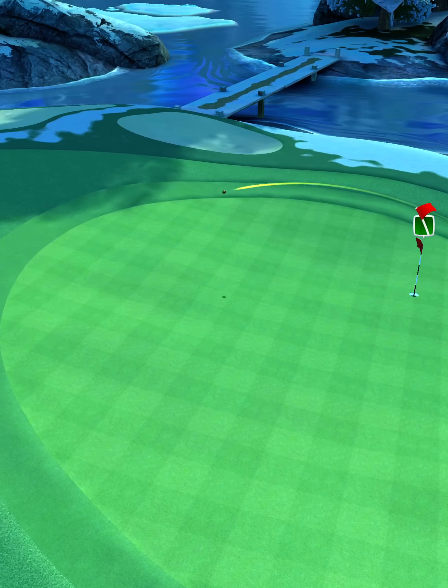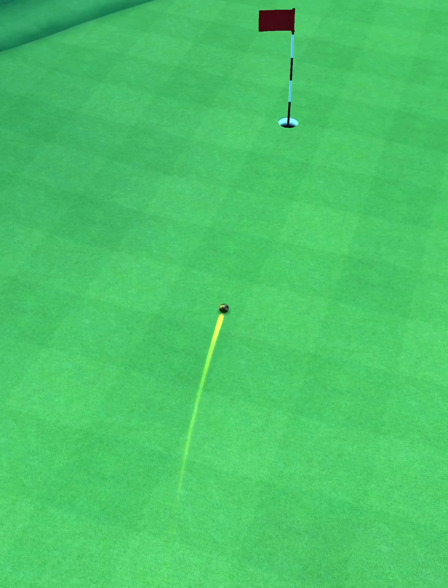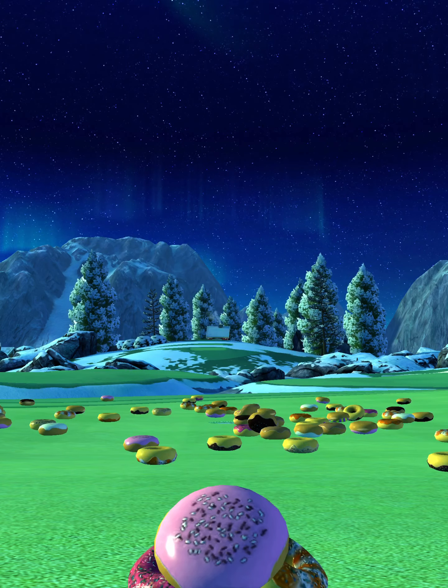When we hit perfect, the ball's going to land on the green, bounce up towards the back, and then we're going to spin back down the slope and drop in the cup — left side of the cup — for our hole-in-one on hole number four.